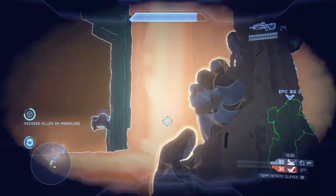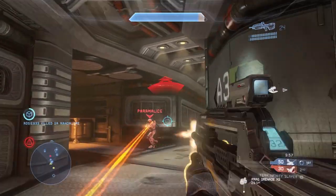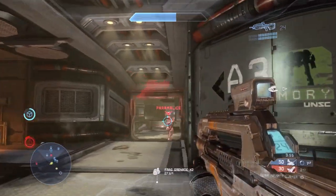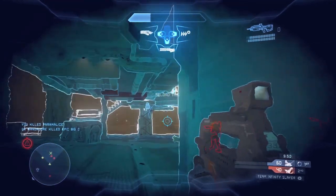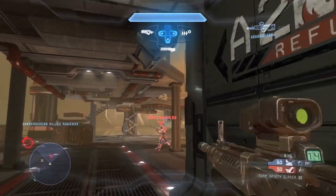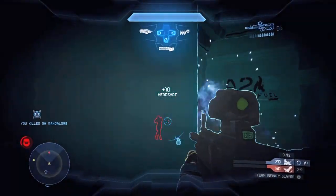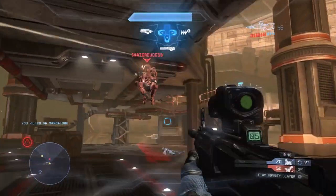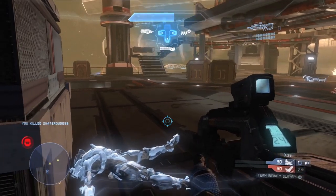Number three: the ammo on guns seems to run out way too quickly. You seem to have less ammo and it goes really, really quickly. I think it's to encourage you to go and pick up other people's guns, but because of the new settings it's often very difficult to get other guns unless you're playing Infinity Slayer. It's another small annoying thing — it's actually forced me to always use the ammo module, just so I don't run out of ammo all the time.